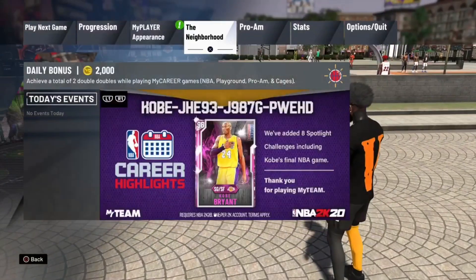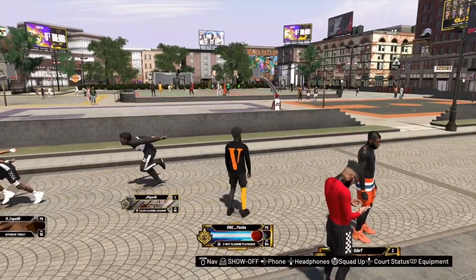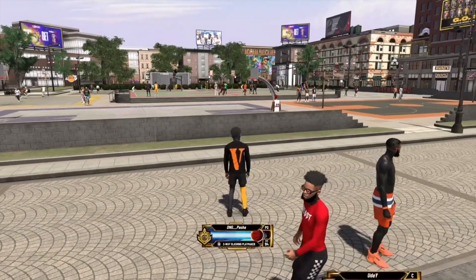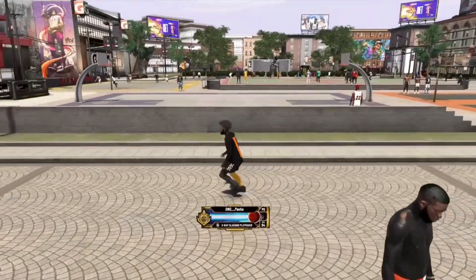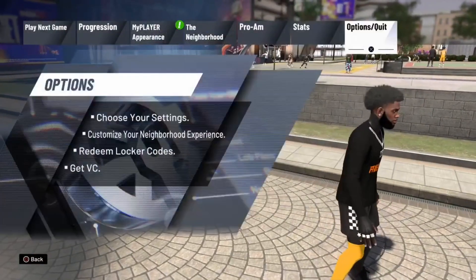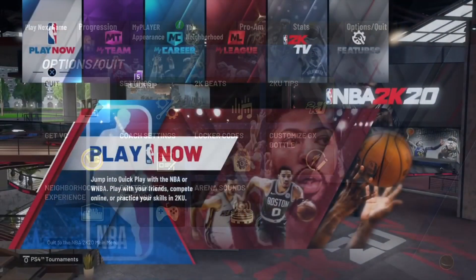Now that you've loaded it into the park, I'm gonna show you guys why this is a very important step in the process. Now that you've chosen the build you want to do the tendency glitch on and you're in the park on that build, all you want to do is go ahead and exit to the main menu and I'll show you guys what to do from there.